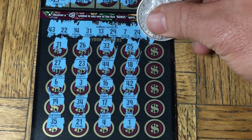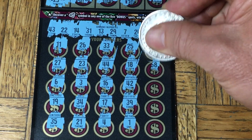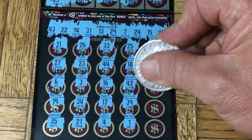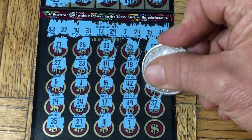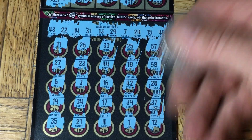Last column — let's see what we get. 57, a 58, a 28, a 37, and the last one in the number field is a 12.